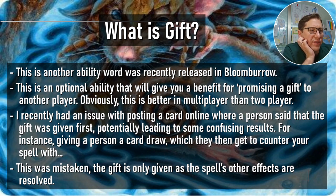This is an optional ability — it gives you a benefit for promising a gift to another player. Obviously this is better in multiplayer than two players. You're basically going to give one other player something and you get an added bonus. If you have to give it to your only opponent, that's not so good. But in games like Commander, you can start helping out the person who's maybe a bit behind, which evens out the board and can make it more competitive for everyone.